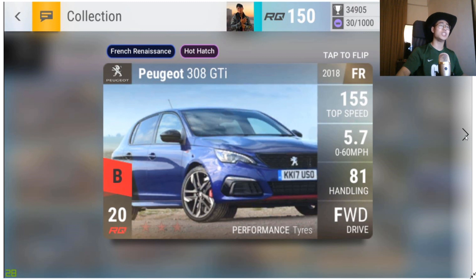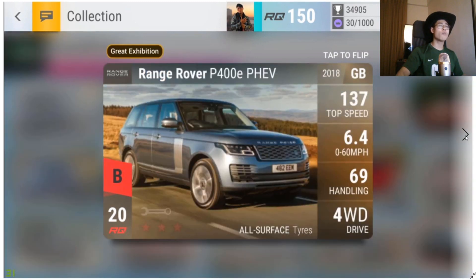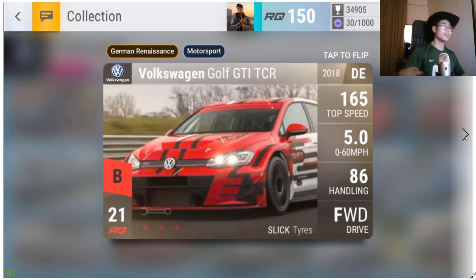Moving on to the two RQ20s. First is the Peugeot 308 GTi, and the Range Rover P400e PHEV — it's a good-looking car, almost looks like the V8, but it's nowhere near as good. It's fuse material, but I'd say don't fuse it right away because of all the garage events coming up. Keep it until the GE hype is over.